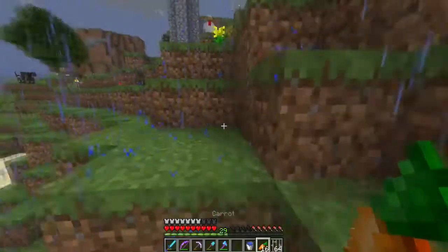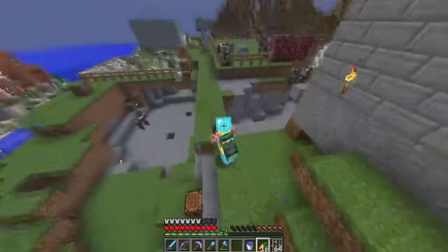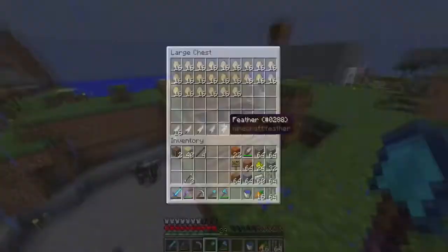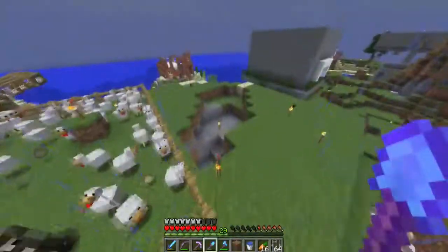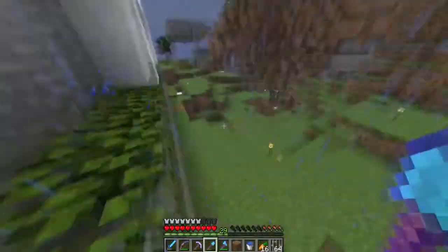I do have fire aspect on my sword, and I'm gonna see how many cows and animals are in here still. There's still quite a few in here — it's not that bad. Tons of eggs everywhere. What I'm gonna do, I'm gonna get myself some oak wood logs, and then I'm gonna try and start cleaning up spawn a bit.